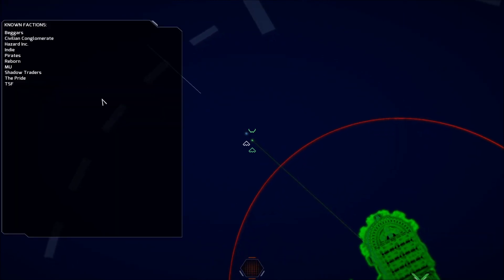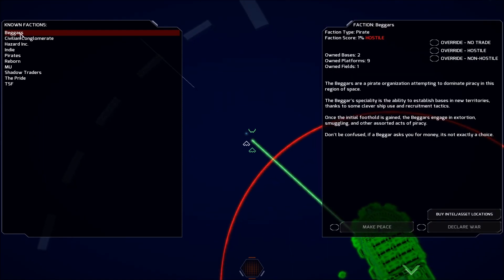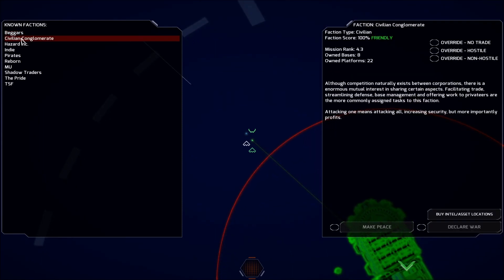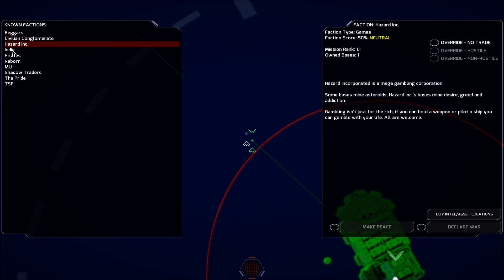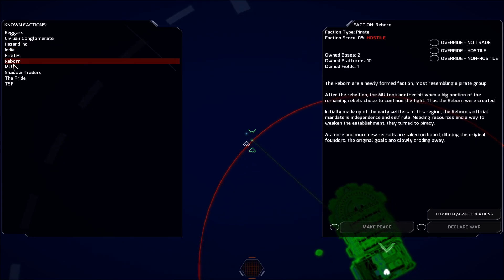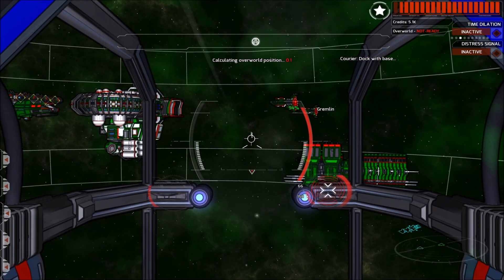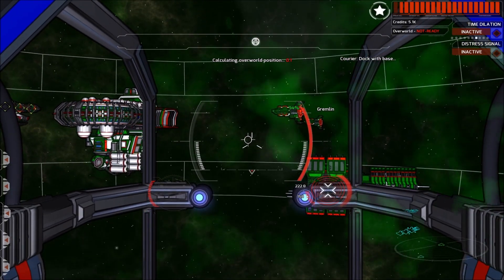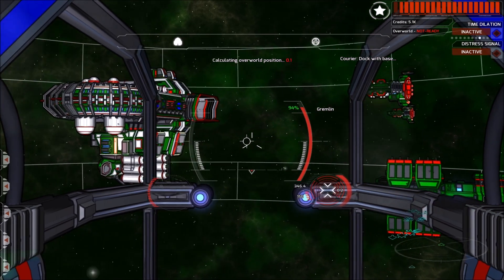If I want to see what my relationship is with the different factions — you can see the Beggars, that's one of the pirate factions. Civilian Conglomerate: 100%, so they're going to help us anytime they can. As long as we're in overworld mode we can see those relationships. I have very good faction relations with most of the non-pirate factions.